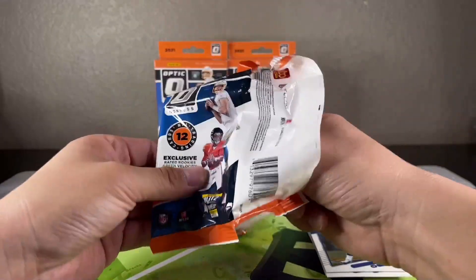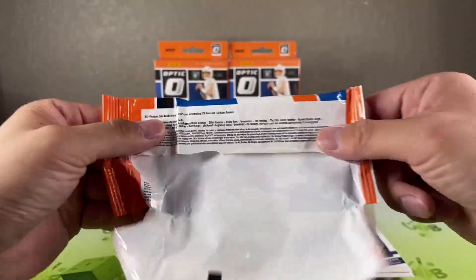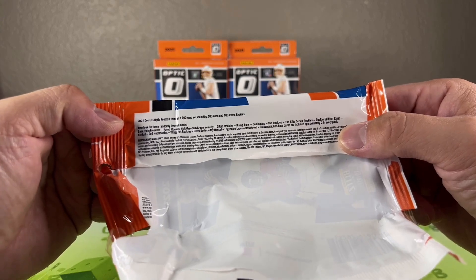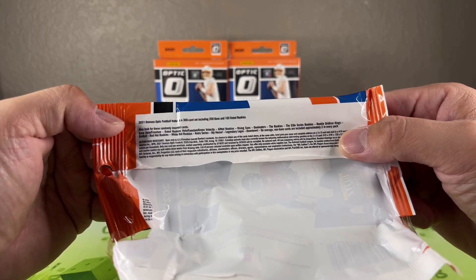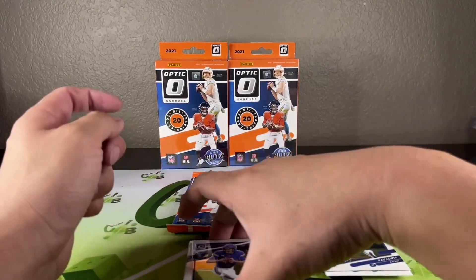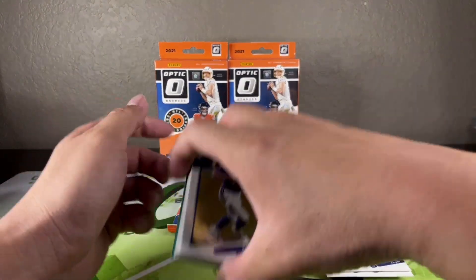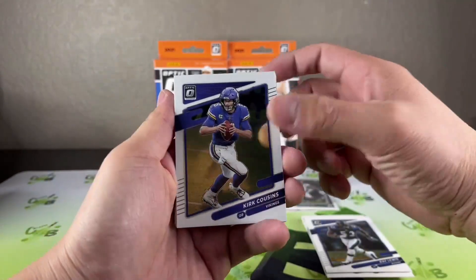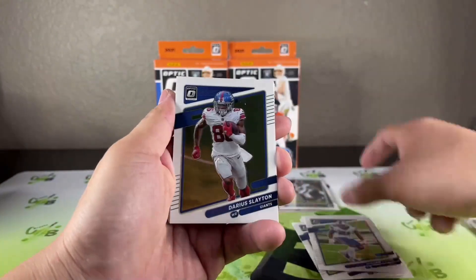I don't know if you can get any autos or just inserts. Oh, I forgot about the hollow freedoms! All right, we got our first green velocity — so here we go!